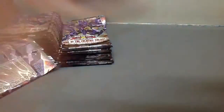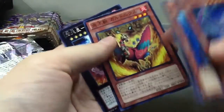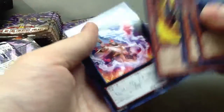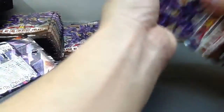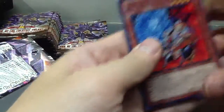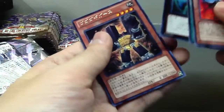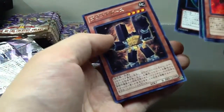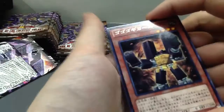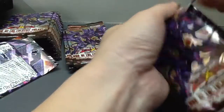Only one ultimate so far. This one is the support for the new structure deck that was out earlier. This one is a rare Exceed. The GoGoGo support — this is the GoGoGo support card. I think if you have a GoGoGo monster summoned, you can special summon one from the graveyard, something like that.